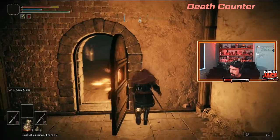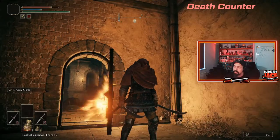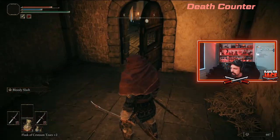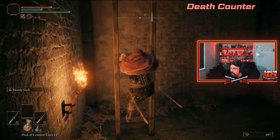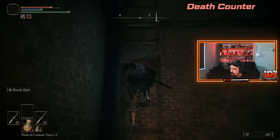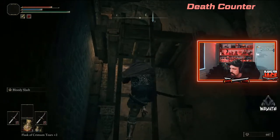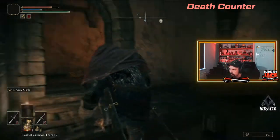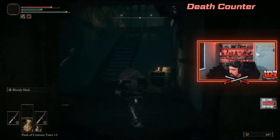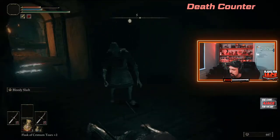To get this door open you have to go up that staircase just there and defeat a knight in a dark room — you'll get given a rusty key which opens this door. Just follow the castle route as you would normally and you'll get the key to access this area. I always get stabbed in the back by that guy — I always forget about him.